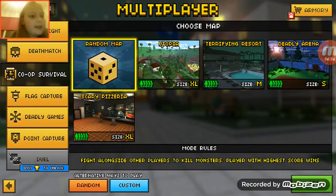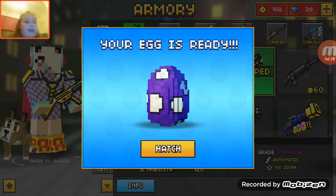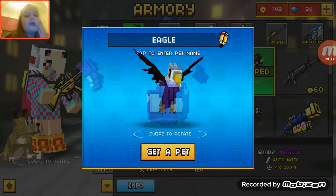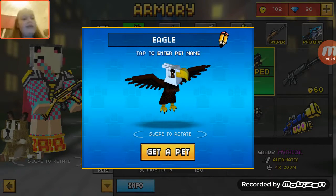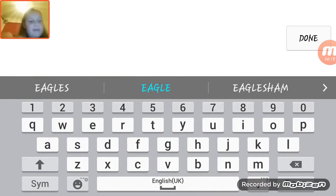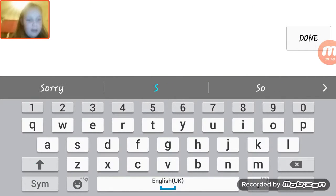Guys, I finally did it and we have to go to the Armory to see which egg I got. My first egg - I got an Eagle! Let's name this eagle... Snatcher.